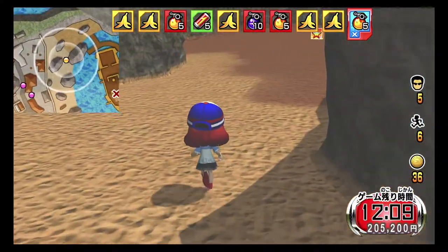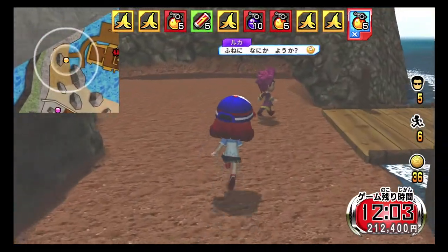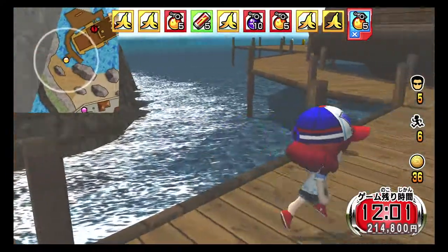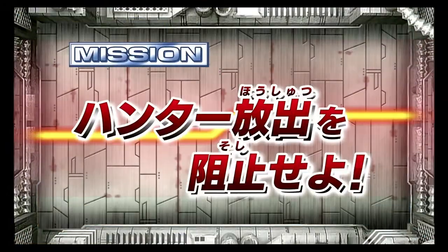He completed the mission — I guess we're going to rescue the Vela soon. Let's head over to the boat. Where's that red exclamation mark though? Coins? Apparently the pirate was stalking something.